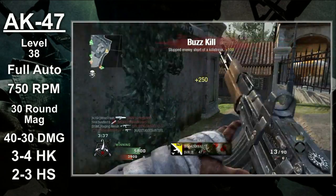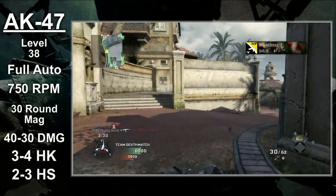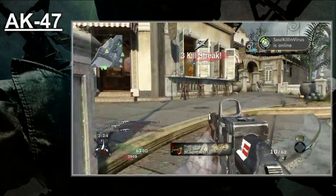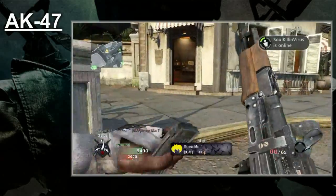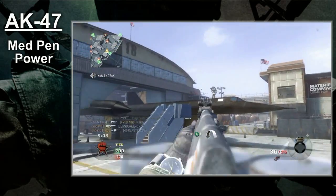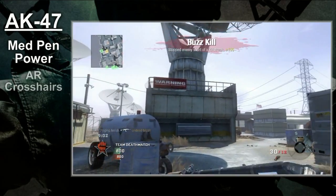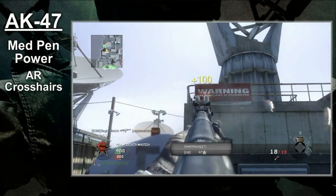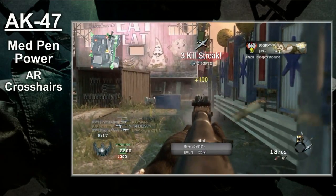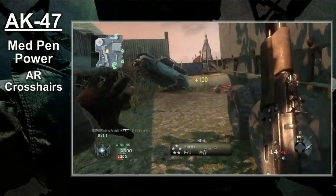Maybe I'm going to list a few middle-of-the-road statistics, but I stand by what I said — this gun is solid and definitely one of the best all-purpose guns in the game. Like most of its brethren, the AK-47 has medium penetration power. You will be able to penetrate thin obstacles with ease; however, thick barriers will definitely be a problem. Bear this in mind when picking your battles. The AK also features the standard assault rifle crosshairs. In close quarter combat, hip firing is very effective and will save you in a lot of battles. But once you get to medium range combat, I'd advise aiming down the sight.